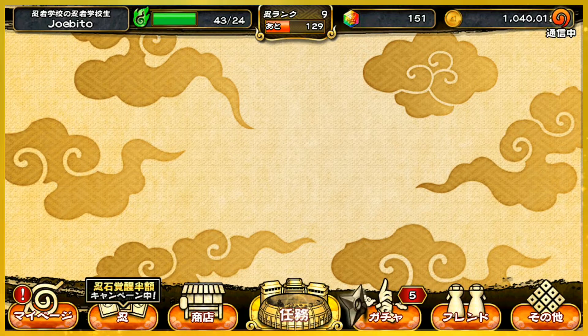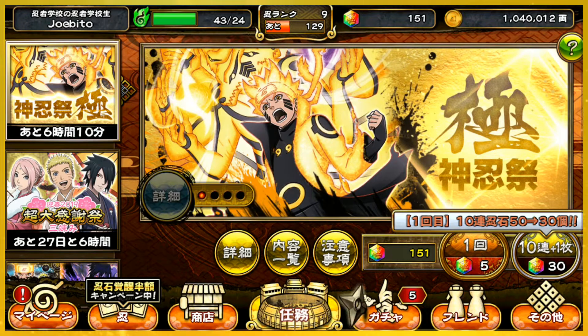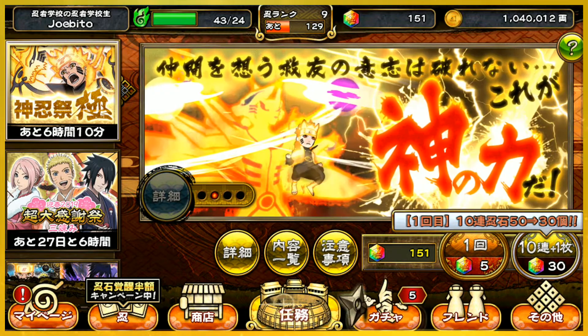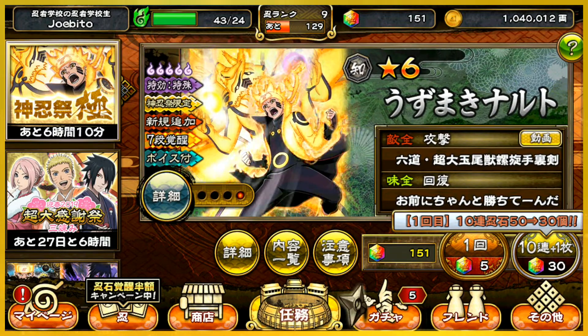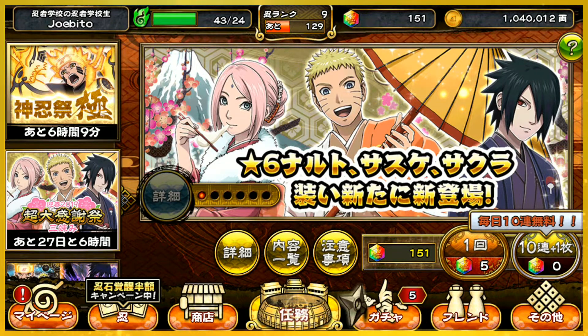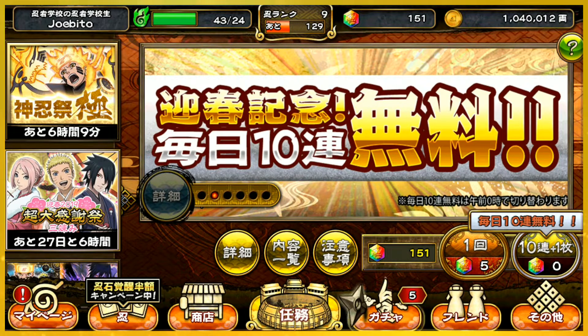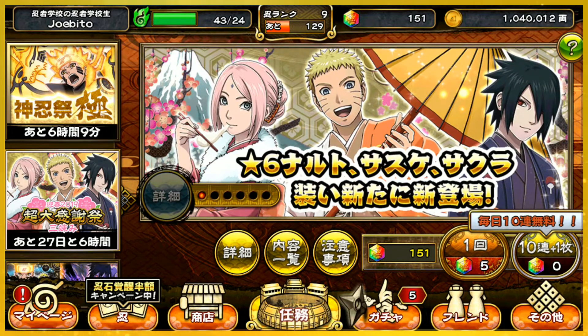Today we're going to be doing a summon video, summoning on Shinobi Collection on the Sage of Six Paths banner. I am new at this game so I don't really have that many units, but I'm pretty sure Sage of Six Paths Naruto is good no matter what game you're playing. They also have a New Year's event going on - it looks like the adult Naruto characters, and they're giving away free summons similar to the Blazing Bash ones on Naruto Blazing. I think today is the last day for the free one but don't quote me on that.